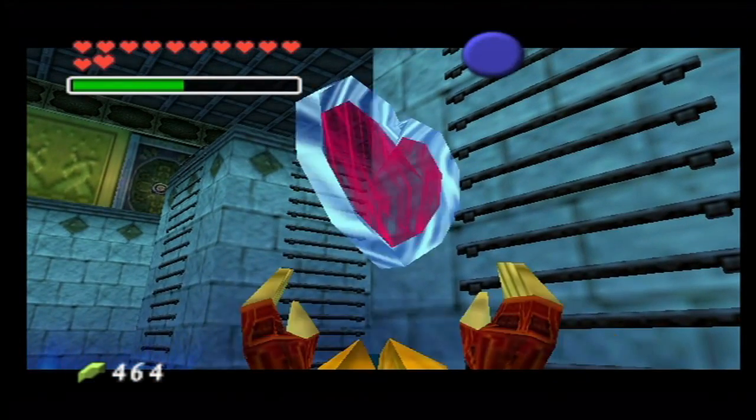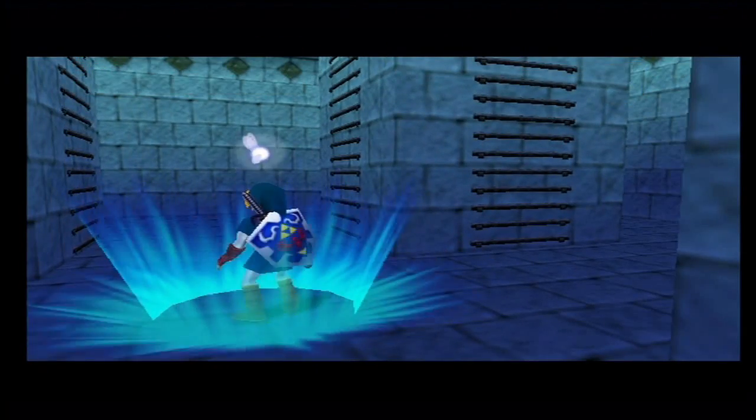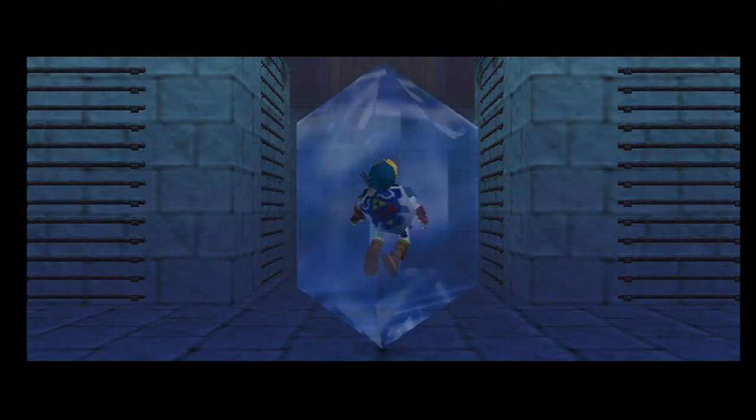The water has drained from this pool area. We can pick up a heart container. Now we can teleport out of here and we will go meet the Sage of the Water Temple and then move on.